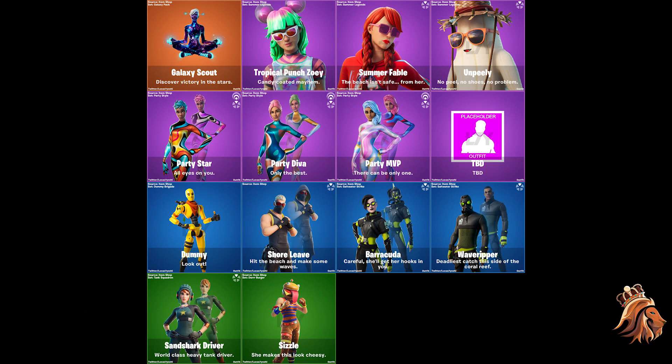The next skin on the list is the Tropical Punch Zoe — pretty decent skin. It's a new Zoe skin rather than just a variant; instead of pink hair she has this greenish hair. In my opinion, a really nice skin. We also have the Summer Fable which looks pretty cool.